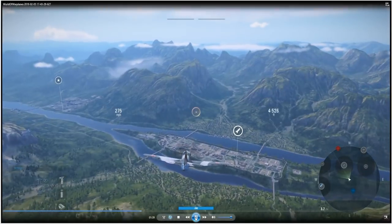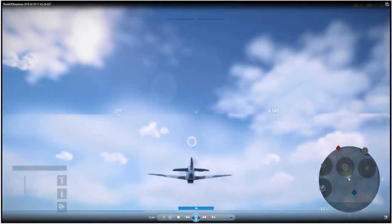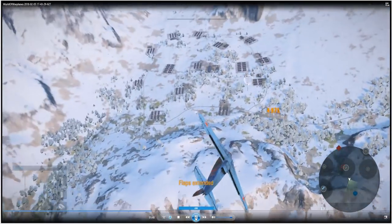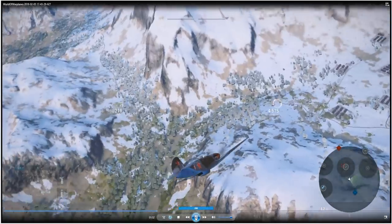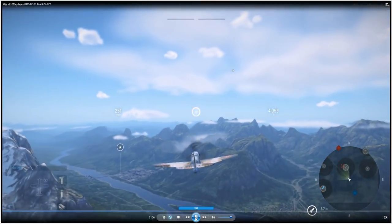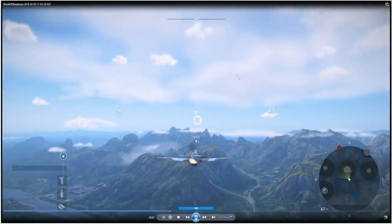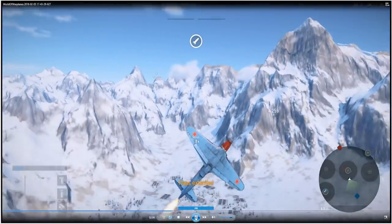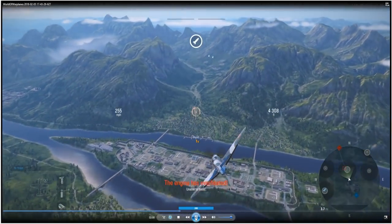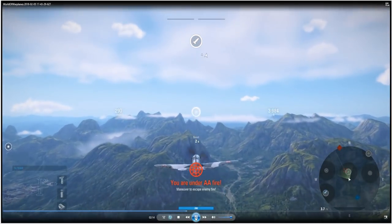I'm going to boost up here — 270, 280, 290 — and then go over the top, trying to get my turn going right at about 220. It takes a little bit of practice. You have to put in the time and effort to keep that number in your head and pay attention to your speed. Now I'm doing flaps extended with full boost, and you see it takes a little bit longer to get around because I'm going faster than my optimum airspeed.